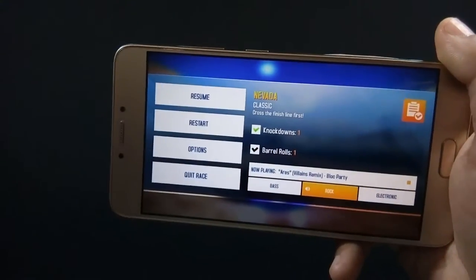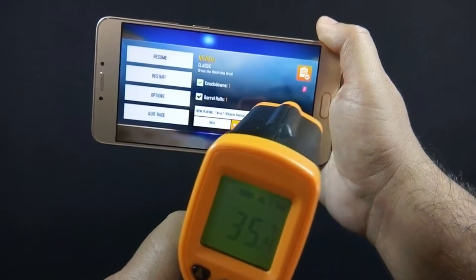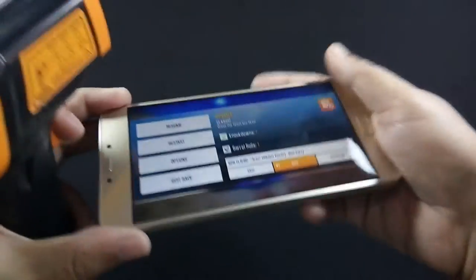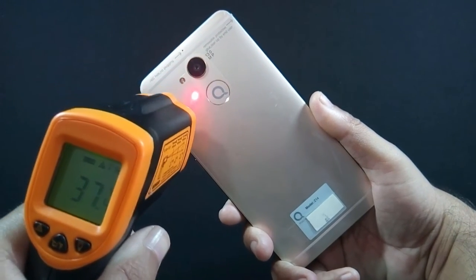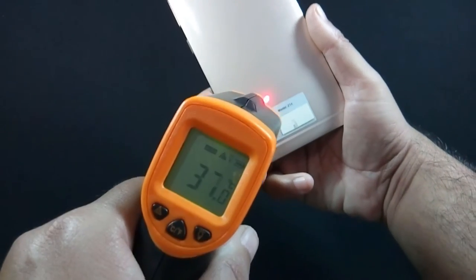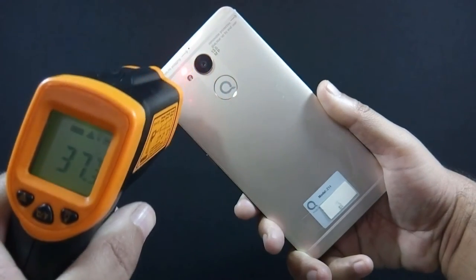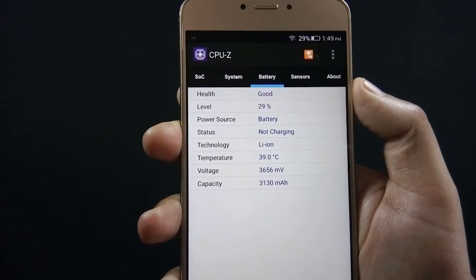Let me show you the temperature of the phone. It is touching 42 degrees at the front. On the back, maximum temperature is 37 to 38 degrees around the camera. I have played Asphalt 8 for around 5 minutes and the battery drops by 3%.